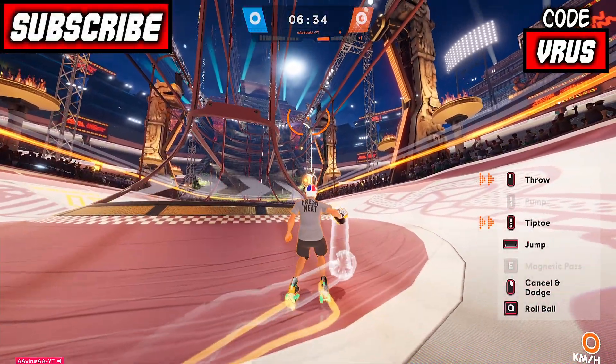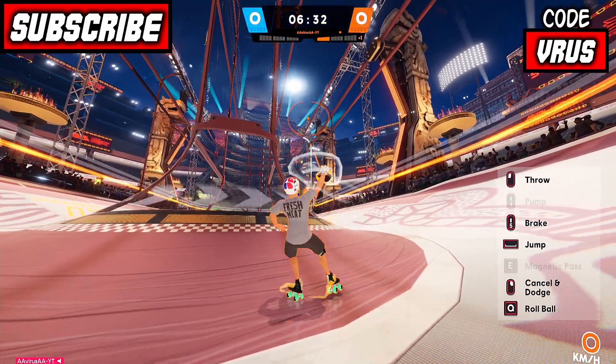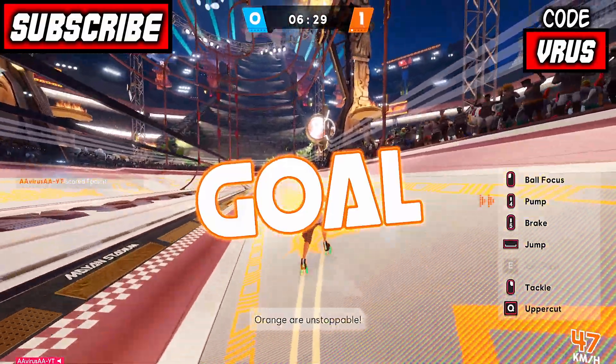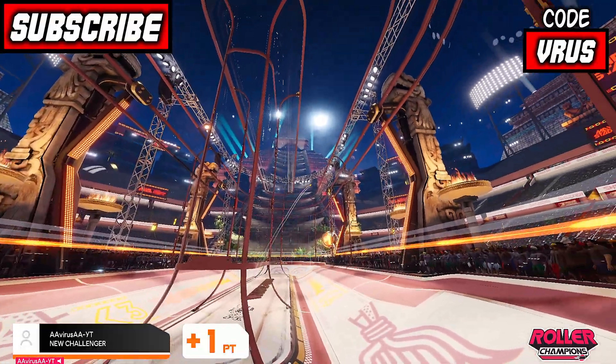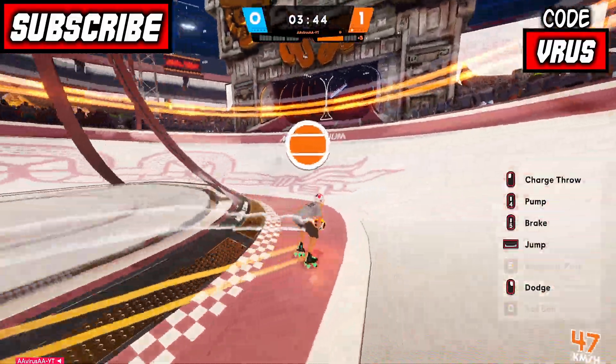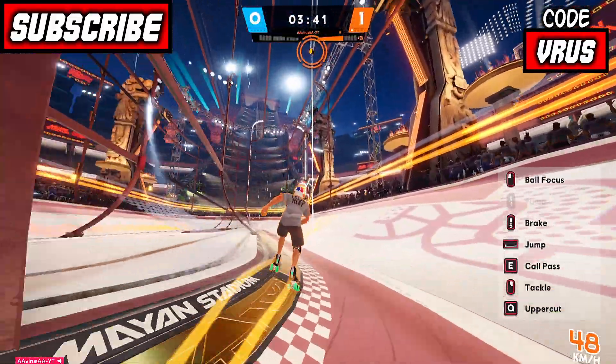Long shot trick goal: step at this specific spot, look at that object, then hold the throw button to gain power and throw it. Keep practicing to do it in a regular match.